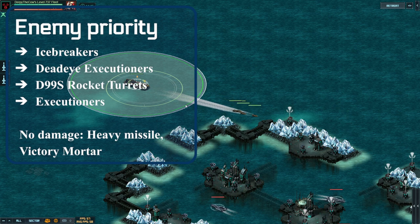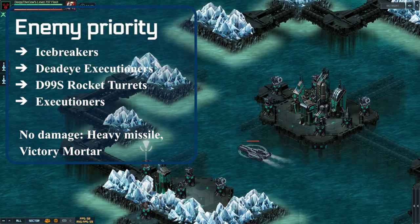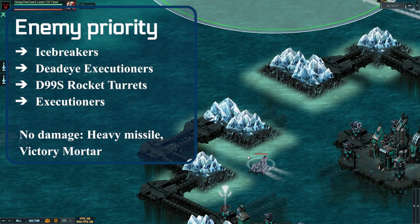The first tip here out of five is the order in which you should target the enemies, which is roughly the order of the damage they do to you. The worst, most damaging ships in this target are the icebreakers. These do a ton of damage and you really want to minimize it, but this is actually really hard to minimize, which almost makes this into more of an auto target.